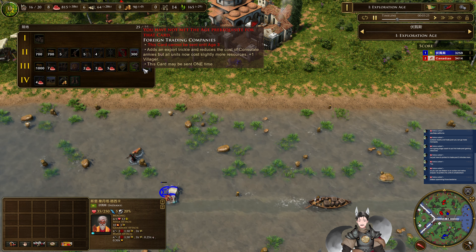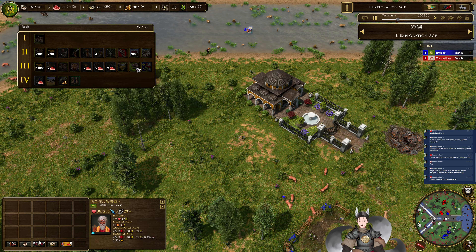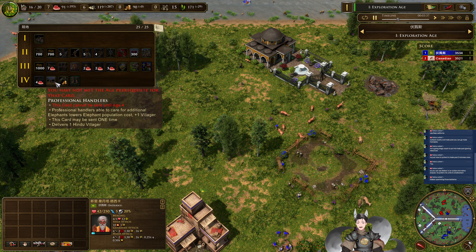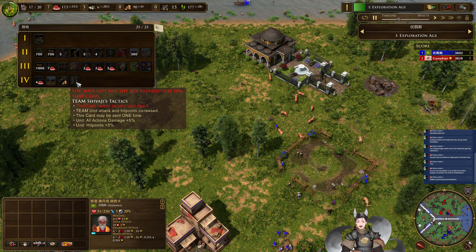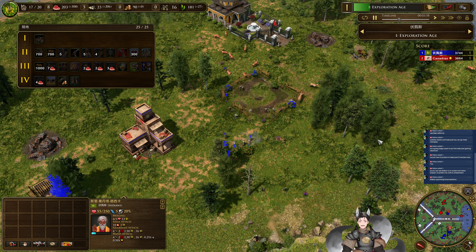Each tech at the consulate costs a price, with an additional Gurkha for free. British East India Company — Sepoys, Gurkhas, and Sowars hit points and attack increased by ten. Siege elephants, hub lancers, elephant combat, aimed elephants — elephants cost ten percent less resources and build time. Foreign train company adds an export trickle and reduces the cost of constant armies, but all units cost slightly more resources.